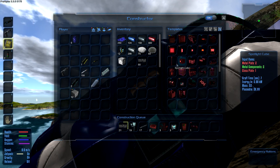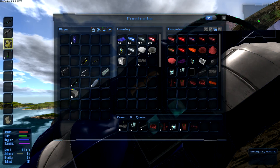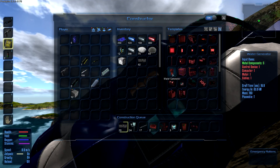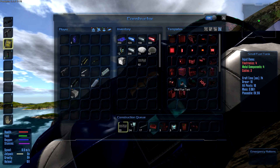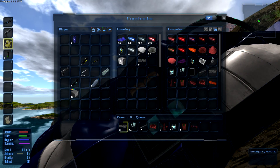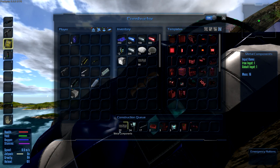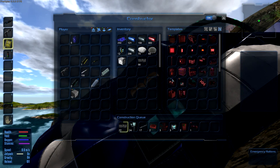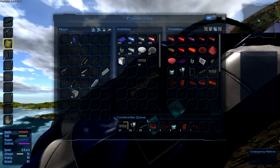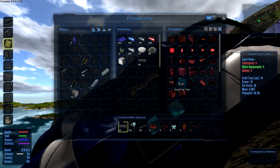Afterwards we're going to build some fuel tanks. Four electronics — we'll add these on: one, two, three, four. For the small fuel tank we're going to need four metal components — let's make those right here: one, two, three, four. We're going to need three cables: one, two, three. Awesome. That should give us our small fuel tank.